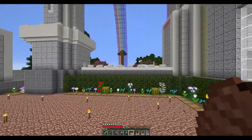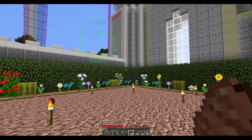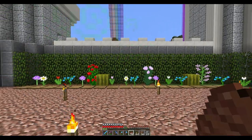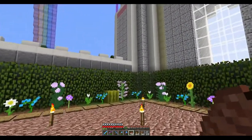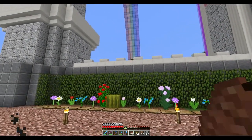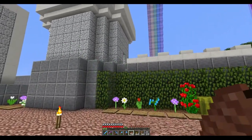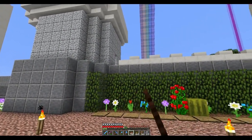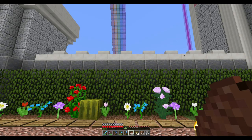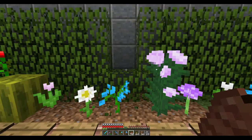I was thinking we could have some stairs right here leading up to that as well — let's try and see what it would look like. So how many blocks is this — one two three four five six seven eight nine ten eleven twelve thirteen fourteen fifteen sixteen seventeen eighteen. One two three four five six seven eight nine — so this would be the middle, so if we remove these...